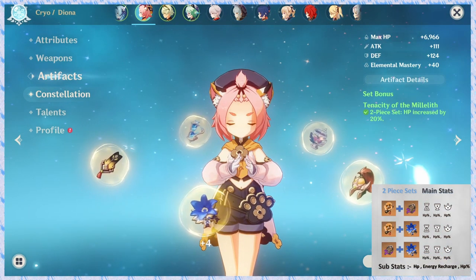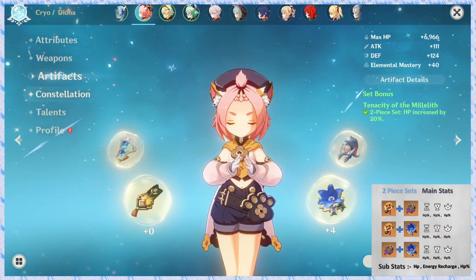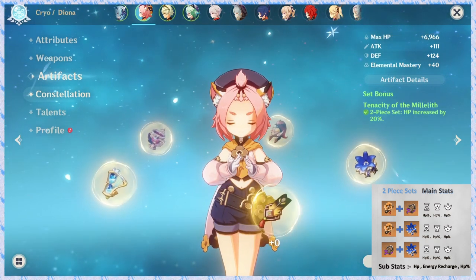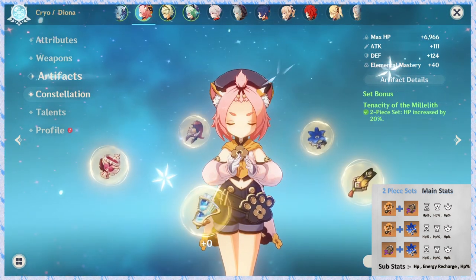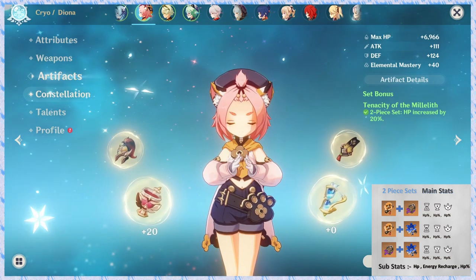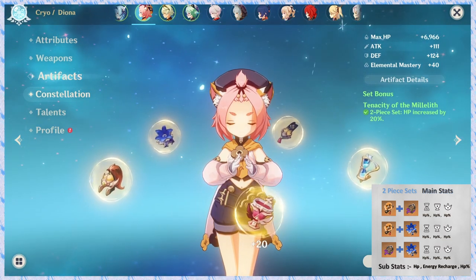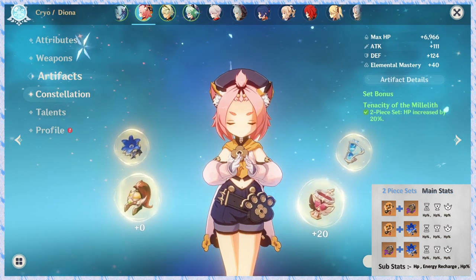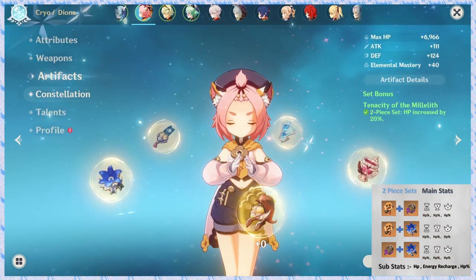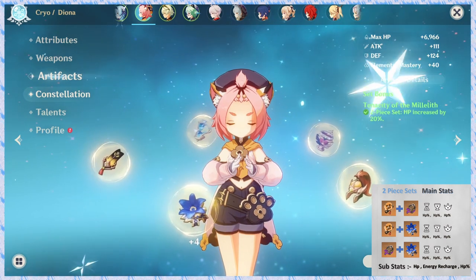For main stats: the Sands is HP percentage, the Goblet is HP percentage, and the Circlet is HP percentage. Sub-stats include HP, energy recharge, and HP percentage. For 2-piece combinations: first option is Tenacity plus Emblem of Severed Fate — Emblem gives extra energy recharge. Second is Tenacity with Noblesse Oblige — Tenacity increases HP and Noblesse gives 20% burst damage.